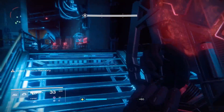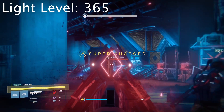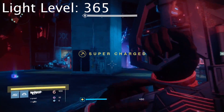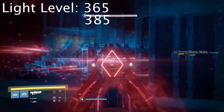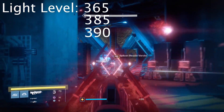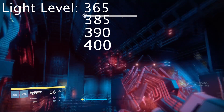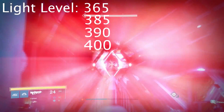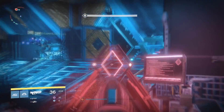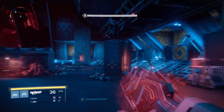When increasing your light level, there are basically four walls you're going to hit. The first is at light level 365. The next one is at 385. After that there's a wall at 390, and then there's that final grind from 390 up to 400. There is not necessarily one best way to go all the way from very low up to max 400 - depending on your current light level, certain activities will work faster for you.